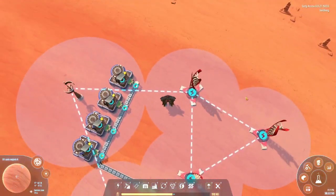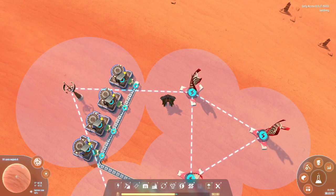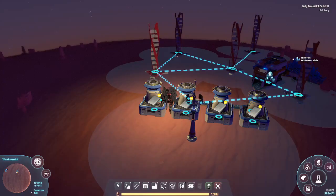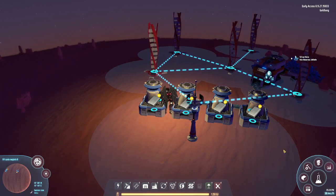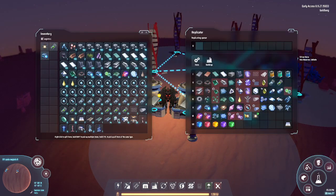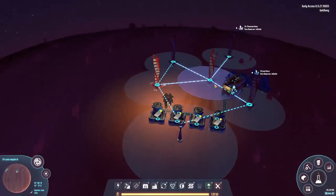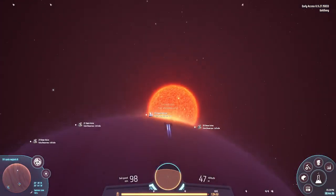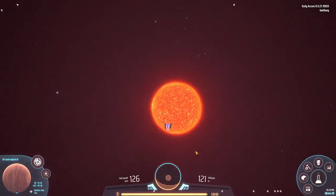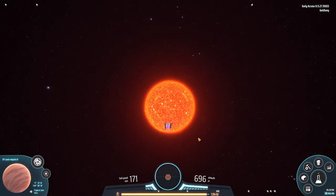You might ask how it's possible to make a magnet from iron ore - we have the technology for that. We also have space warpers as you can see. Now we've got fuel. It's time to get close - we are already close enough. We can see this gigantic red thing: the gigantic red giant.